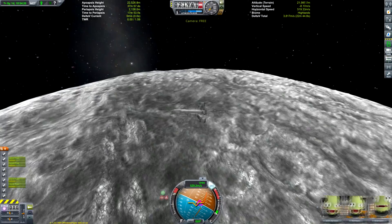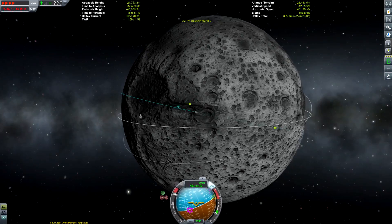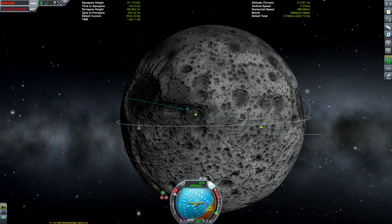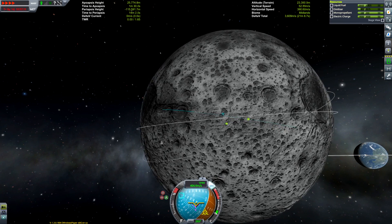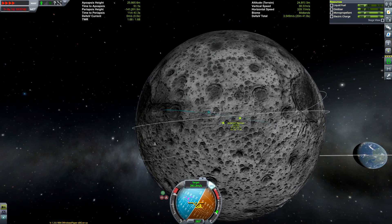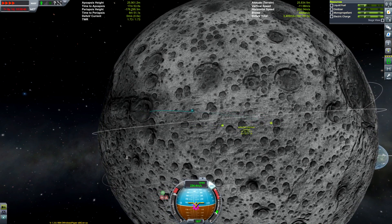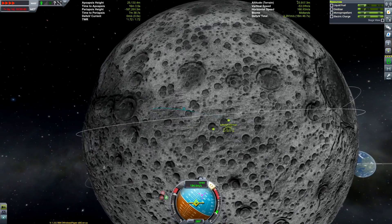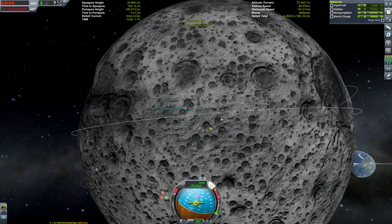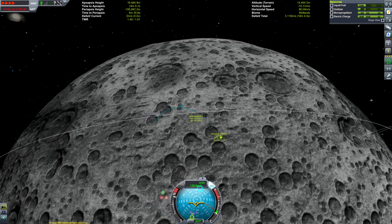Now all the mods I want have been updated except for planet shine, so I can now play in KSP 1.3. I'm using stock ground enhancements — I think that's what the name of the mod is — which is why it's unfortunately quite hard to see things on the map screen for the Mun. I didn't realize until after I started filming this that that was going to be an issue, so sorry if you can't see it. I tried right-clicking them so you could see whereabouts they are relative to each other.